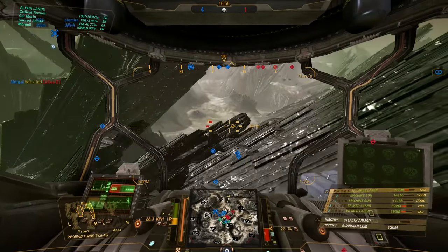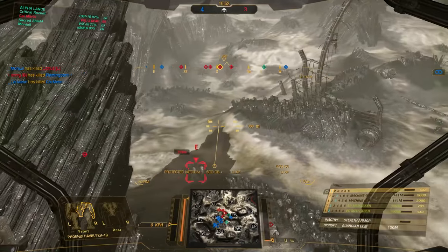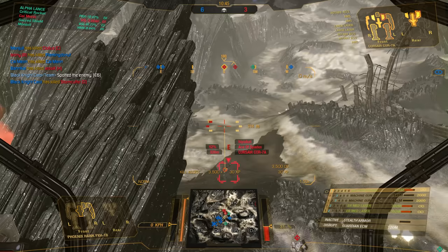Compared to the other one I did, the 3M, I actually prefer this model more. Stealth armor definitely gives the Phoenix Hawk much better longevity in a fight, because it allows it to easily sit back, pick a target, and wear it down.